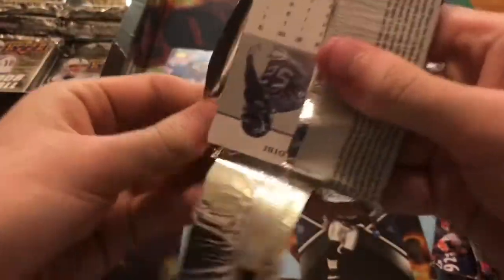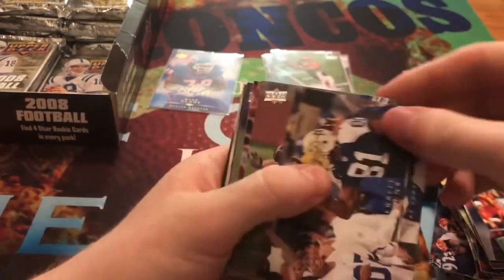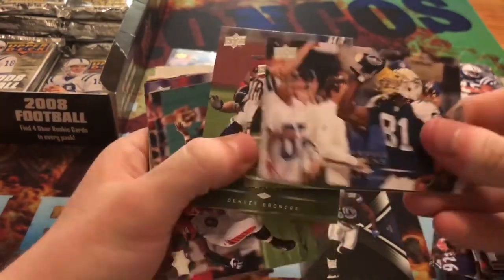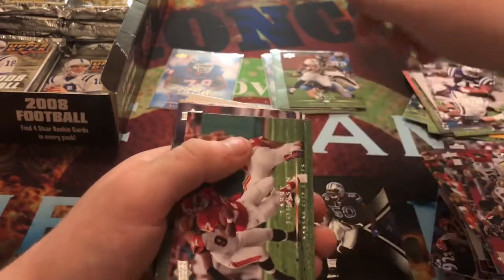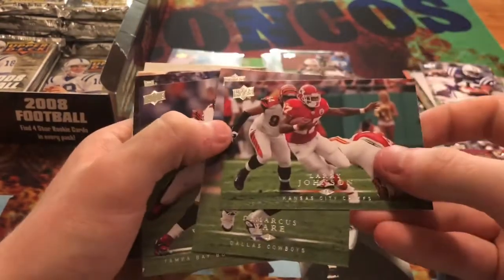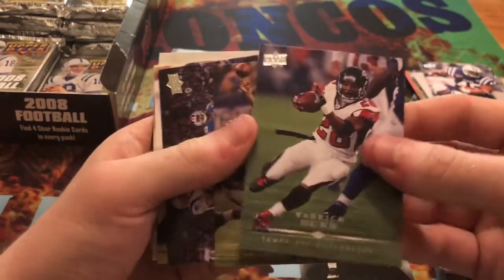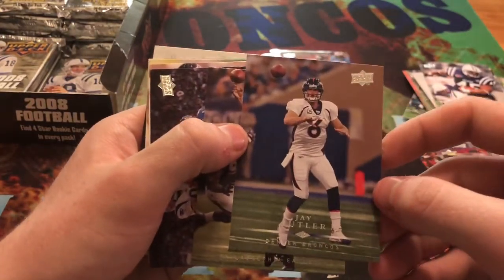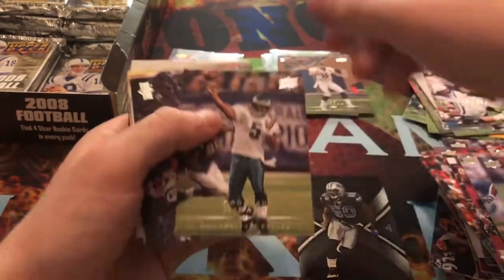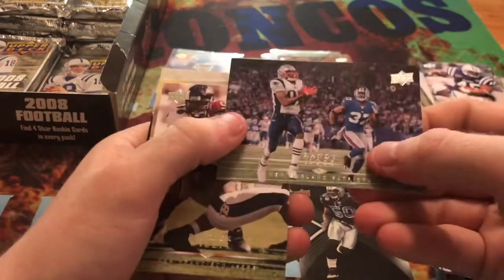I've yet to pull any of the memorabilia cards and there's supposed to be three of them. We get Jared Allen, Terrell Owens, Michael Jenkins, Travis Henry — that's a Denver Bronco, going to my collection — Larry Johnson, DeMarcus Ware, Warrick Dunn, Jay Cutler — that's when he played for the Broncos, I'm actually going to keep that one — Donovan McNabb, and Randy Moss.